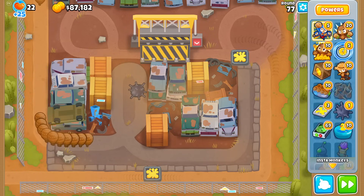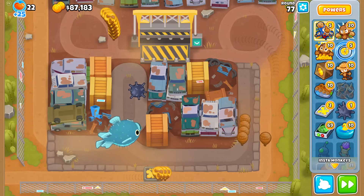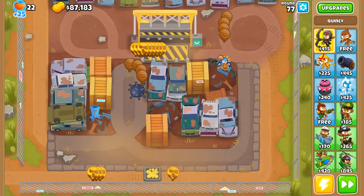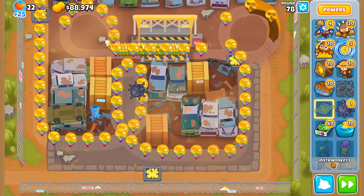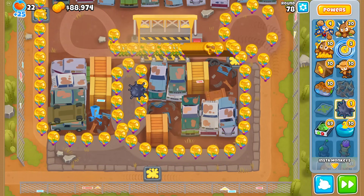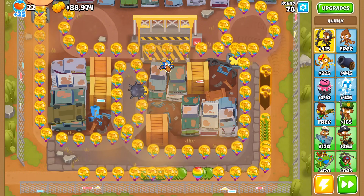This round there are too many BFBs, so it's time to transition to only Super Monkey Storms. Round 77 is the first round where I've got to use 3 of them. It's definitely over this round — I don't think I use Moab Mines anymore. There's a BFB this round so I've got to use 3, maybe even 4 if the BFB doesn't spawn in time.